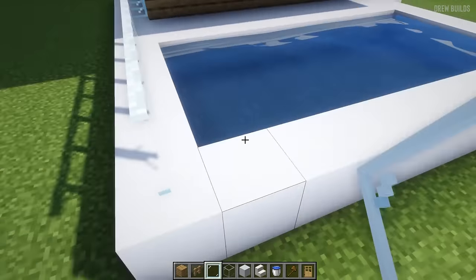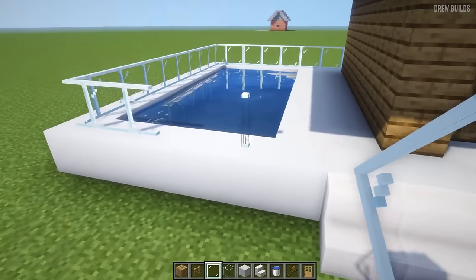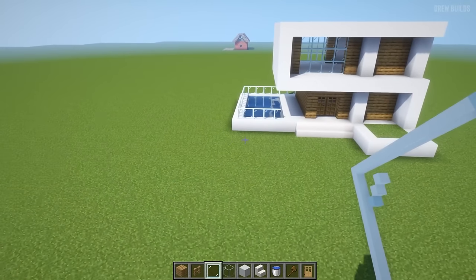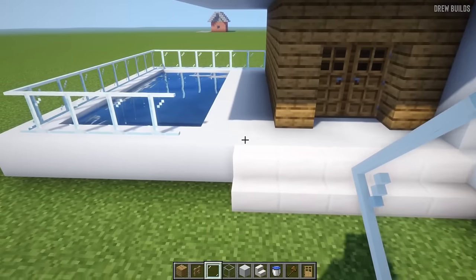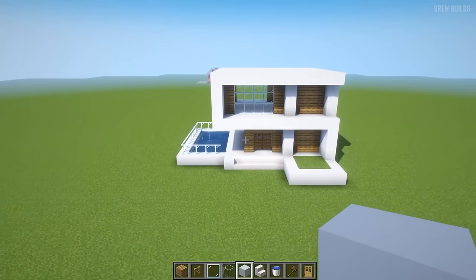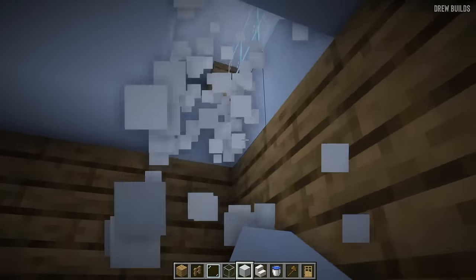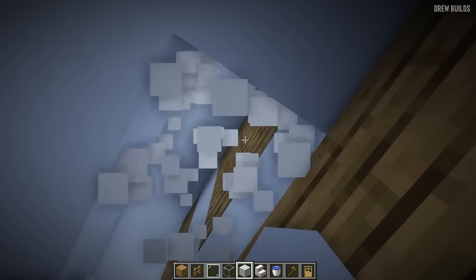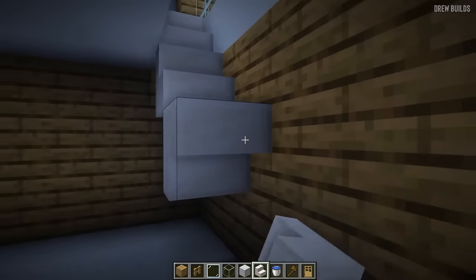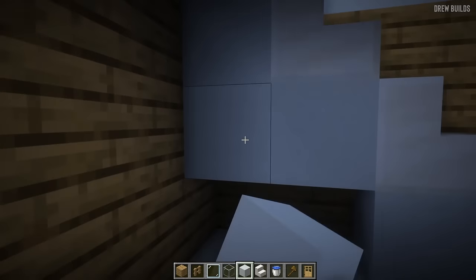Building around the edge here and around the edge here. Then we're going to add another block here. The house is pretty much done apart from one final thing — the stairs. I'm going to knock this out over here, knock out this entire layer, and then just add stairs here. Above the bottom here we're going to add some stairs like that.